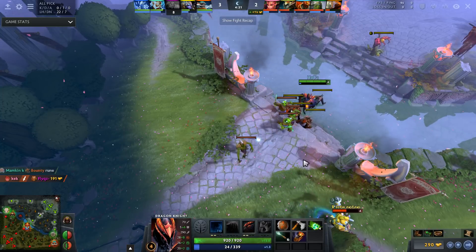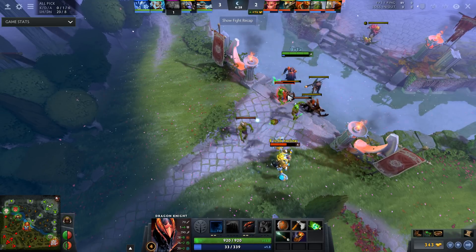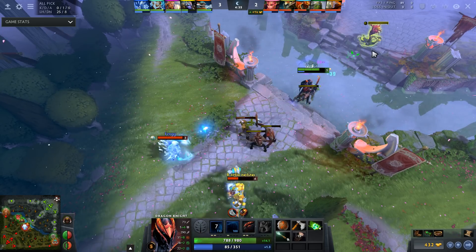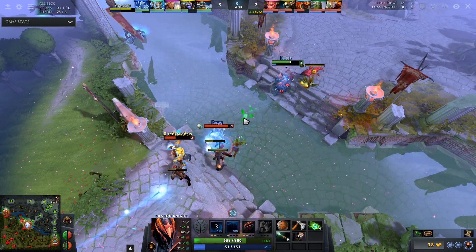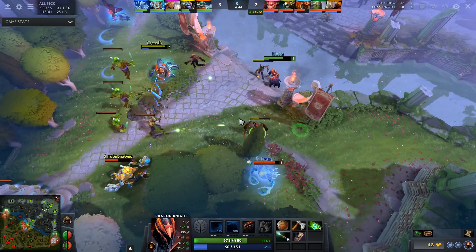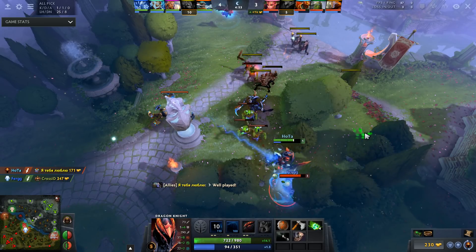During the laning phase as Dragon Knight, you can lane against a ton of different mids just due to the fact that it's almost impossible to zone you. You want to position yourself in a way that you're able to secure last hits and the enemy is forced to harass you. When the enemy is forced to harass you, they're going to be tanking creep aggro and taking a ton of damage from the creeps, while you're not going to be taking too much damage from them due to your really high armor and high HP regen. So you can trade really aggressively and tank creeps well, trading into them even if the creep wave is hitting you.